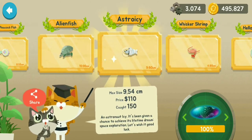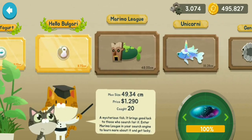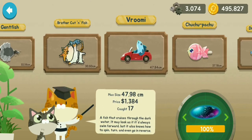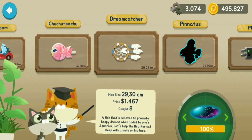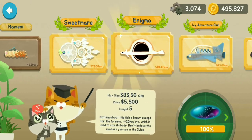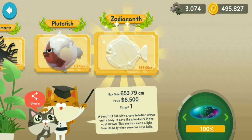Alien Fish, Ascro Icy, Whisker Shrimp, Hello Yogurt, Hello Bulgari, Marimo League, Unicorni, Gent Fish, Brother Cat and Fish, Vromi, Chuchu Pachu, Dream Catcher, Pinatus, Plug, Rameni, Sweet Mare, Enigma, Icy Adventure Club, Nightmare, Pluto Fish, Zodiacanth.